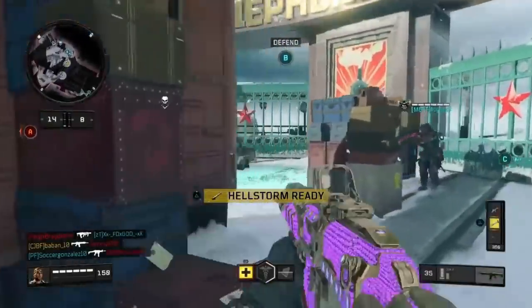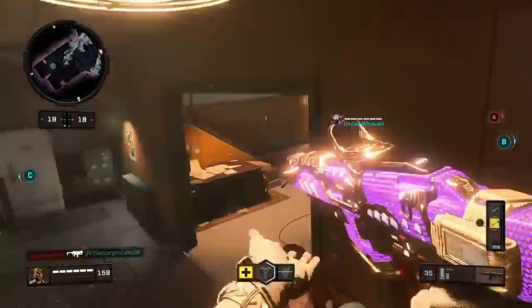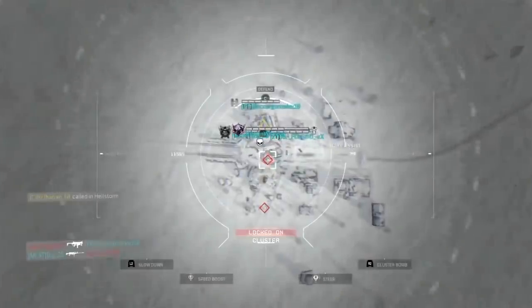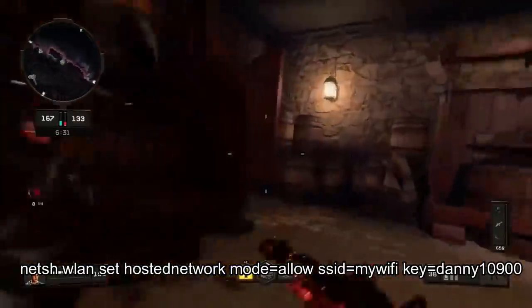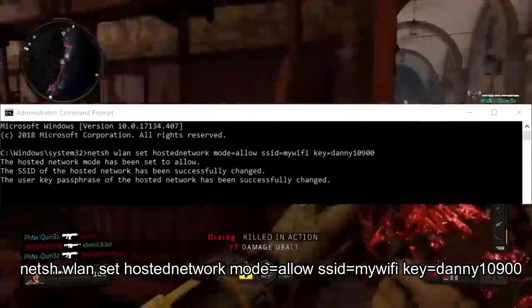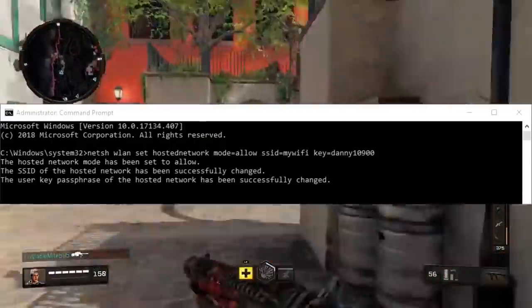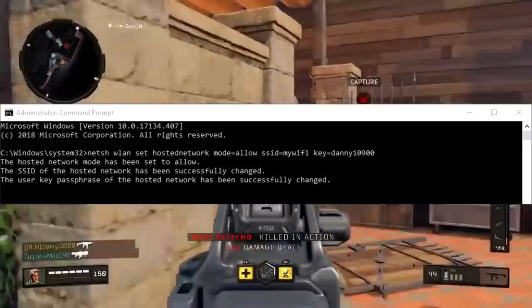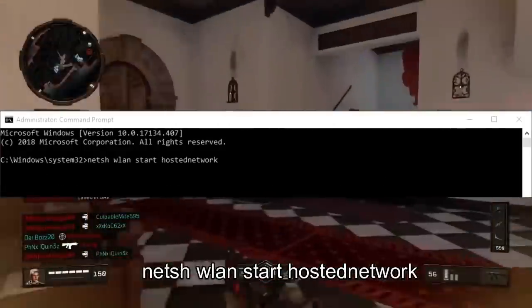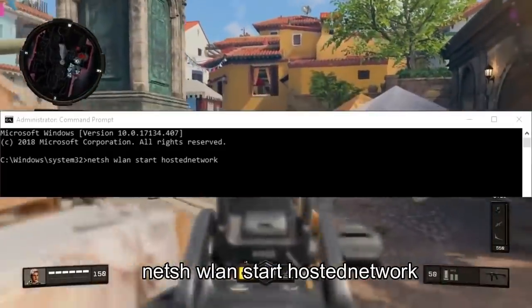Make sure you guys have a wired connection, then open up VPN and CMD as admin on your laptop. Two people from your group have to do this. Now if you guys need people to do this with, drop your gamertag down below and find some people. Copy the following code on screen into CMD — you guys can also see Danny entered in the same thing. Press enter and it should confirm everything. After this, type in the following code on screen and press enter. This should start a hotspot on your laptop.